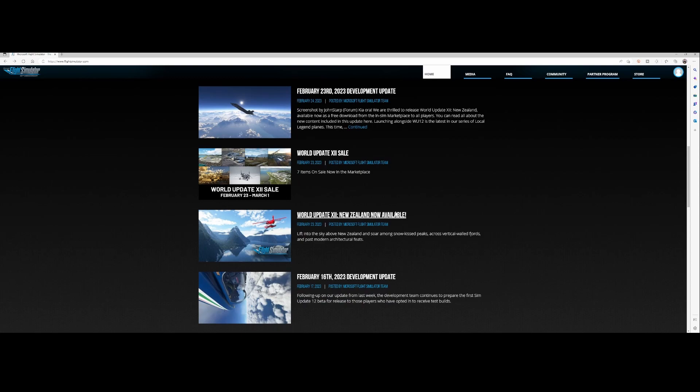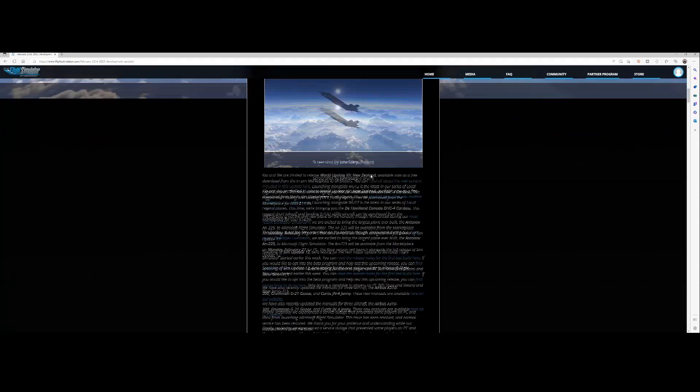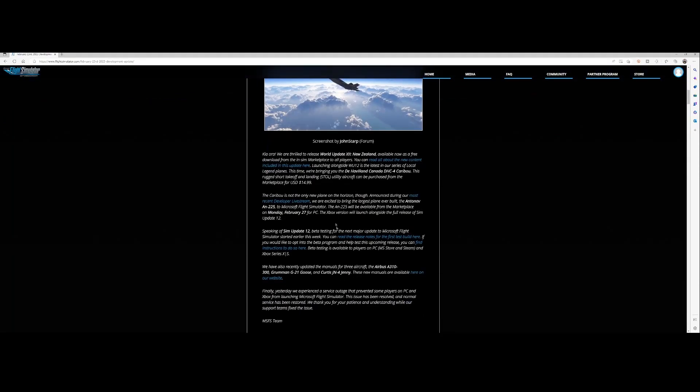There's also a new aircraft released: the Local Legend, which is the de Havilland Canada DHC-4 Caribou, costing $15 — personally I'm going to wait on that one. There's also a very exciting aircraft coming this Monday the 27th: the Antonov AN-225, released only for PC initially because it has a dependency on WASM, which is part of Sim Update 12.